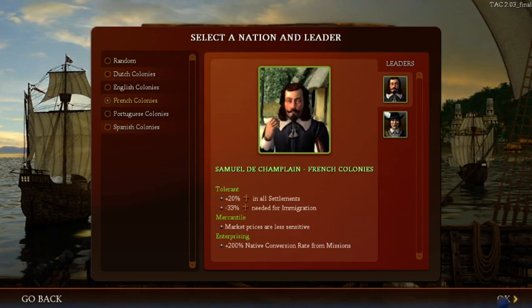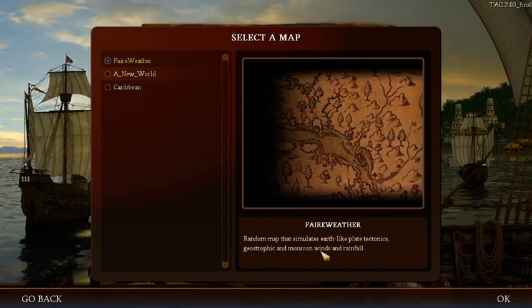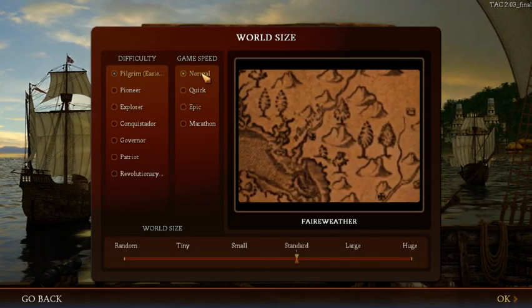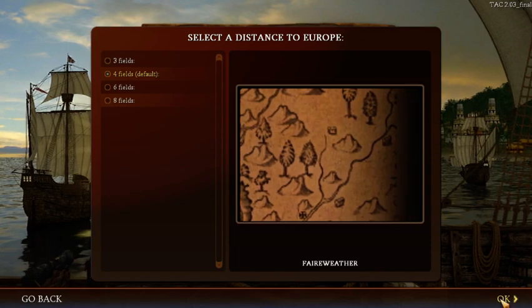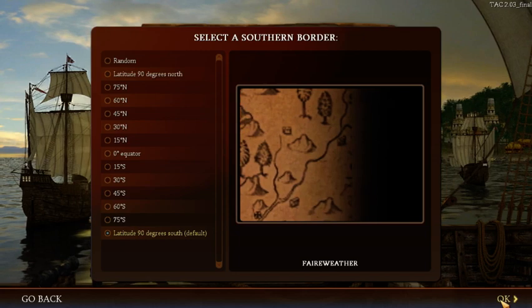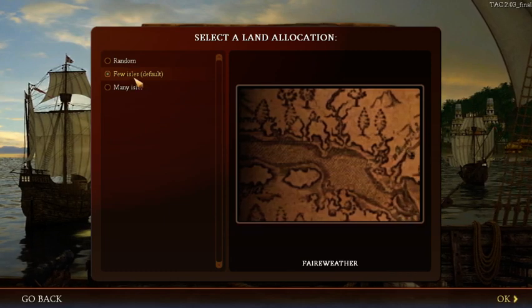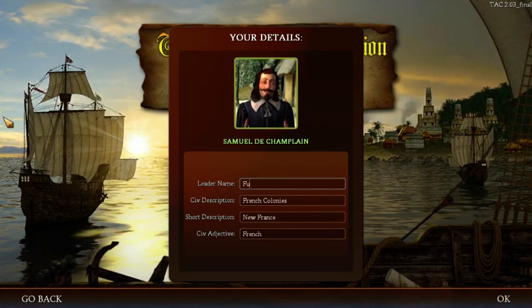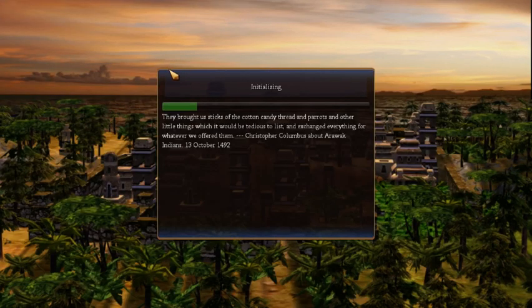They have this map type called Fairweather — a random map that simulates earth-like plate tectonics, geostrophic monsoon winds, and rainfall. Very complicated. We're playing on Normal speed, Pilgrim difficulty again. I'll leave the default distance to Europe, borders are fine, and land allocation — a few islands by default, which is more similar to North America. Let's change the player name to Dern D like we usually do and start our first mod playthrough.